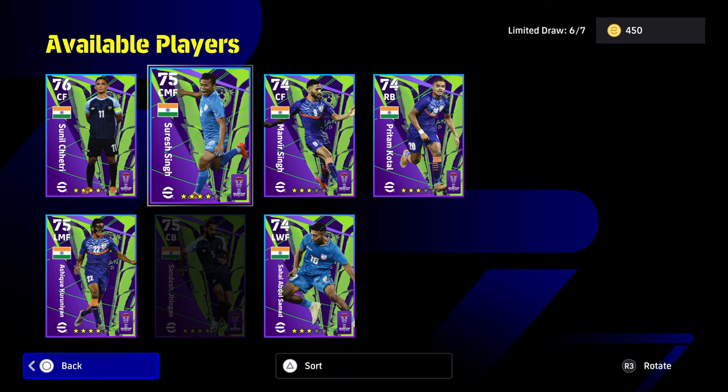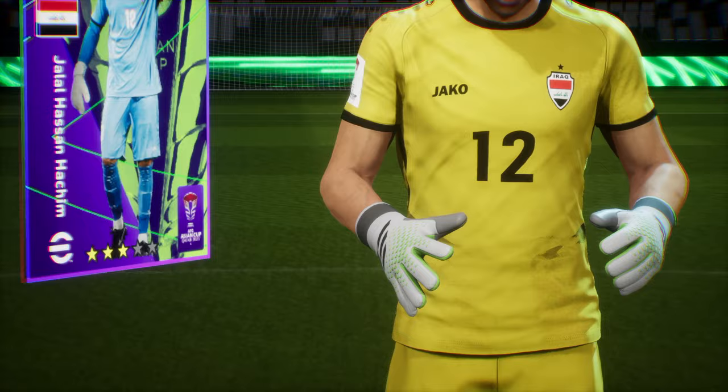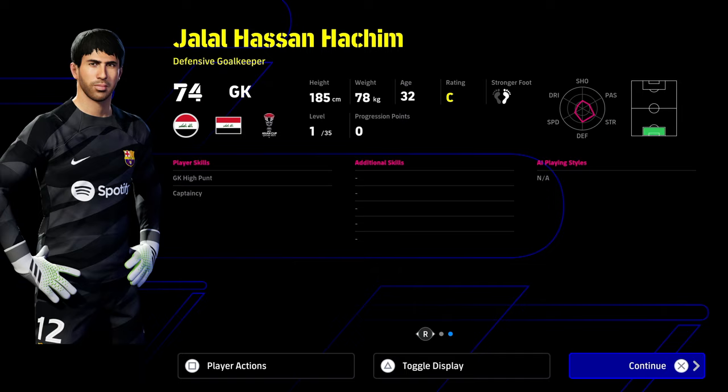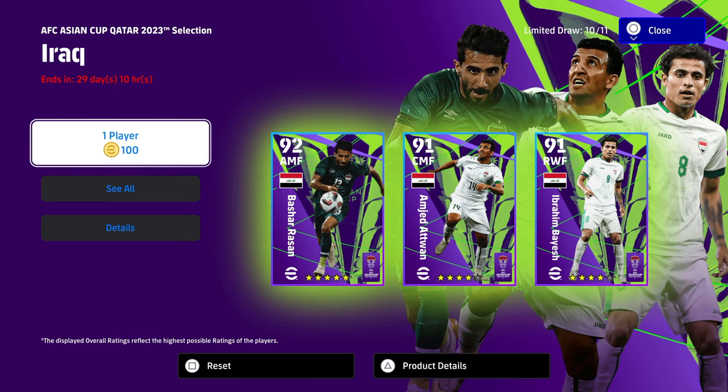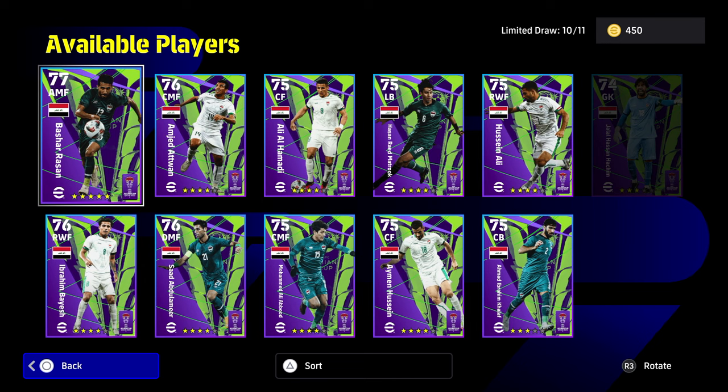We're going to open the Iraq pack — I think this is the 11-man pack. We get a goalkeeper again. He's got unwavering form, high punt, and captaincy, but he doesn't have low punt and he doesn't have long throw, which is a major no-no for me. There's no point opening these unless you have your heart set on getting one of these players. They're going to run into the same issues across the board.